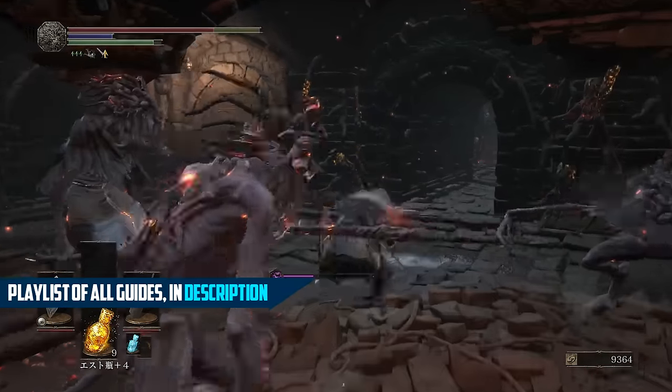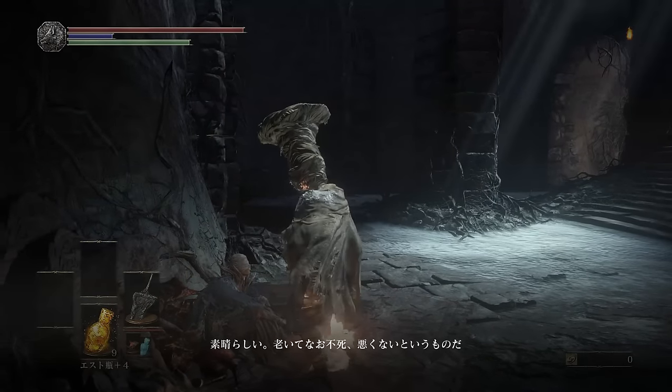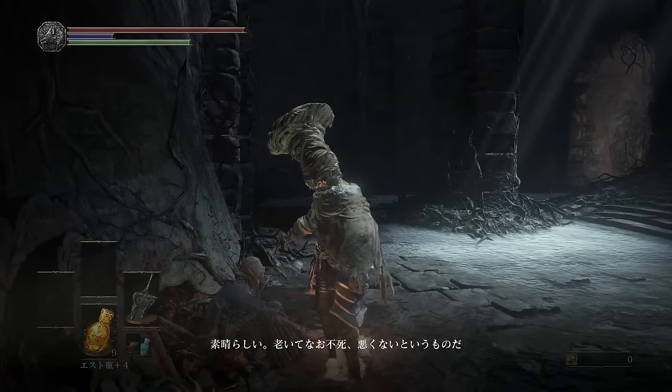Once you have the tome, we need to return to Firelink Shrine to talk to Cornyx of the Great Swamp. Go ahead and give him the pyromancy tome and you will unlock Chaos Storm and Great Chaos Fireball.